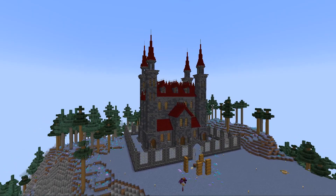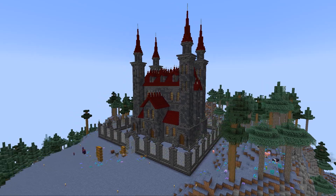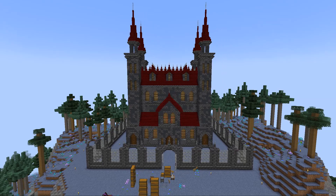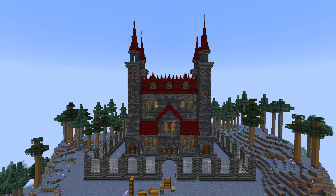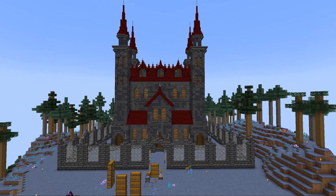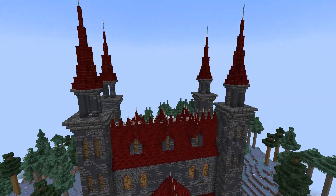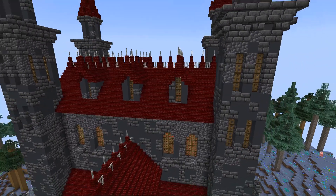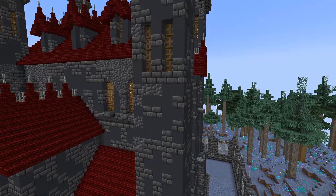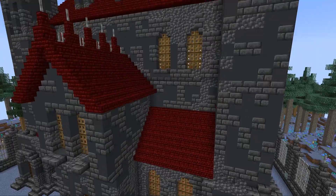I might have gone a little overboard with my starter base, but it looks really cool! It's October so I went with a little bit of a spooky vibe - like a haunted mansion or a dark manor. I'm calling it a manor. It's basically a little mansion with a gothic style - spires here and spires on the roof. We went with deepslate and gray concrete with a red nether brick roof. These are not the materials you want for your first Minecraft base - the grind is real. But it turned out really well!